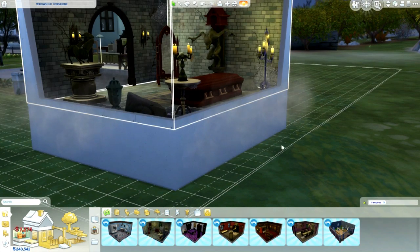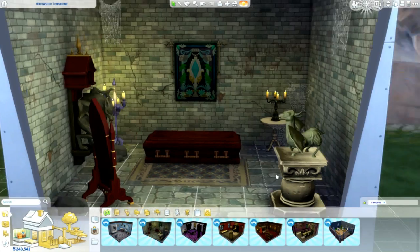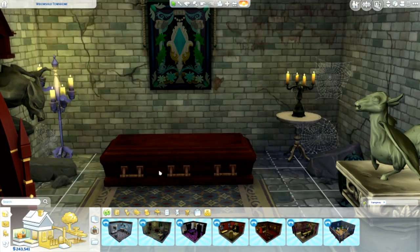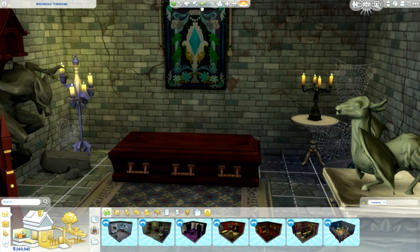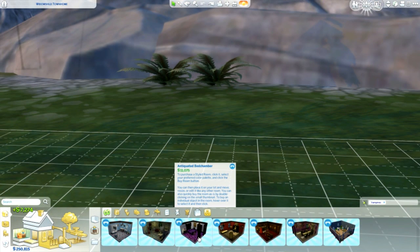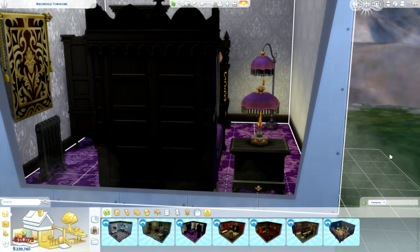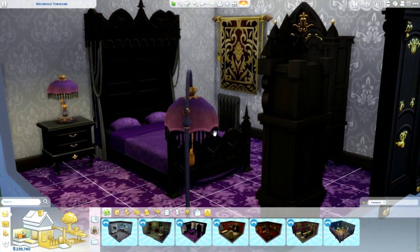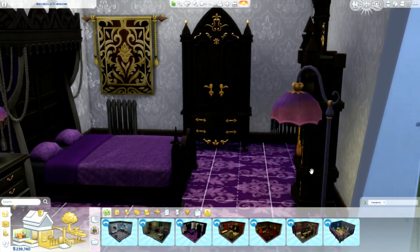Let's take a look at this one — there is some of the new stuff available: tapestries, some cobwebs, the vampire lemma right there, and of course the coffin which you can woohoo in and sleep in as well. Then there is a bed chamber — just a normal bedroom — which also comes in different colors. Let's go ahead and buy the classic vampire purple. Look at the beautiful items in this one; this is gonna look so pretty with the Vintage Goth pack as well.